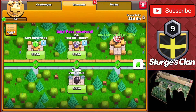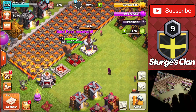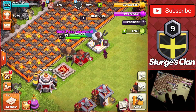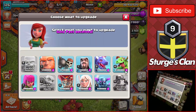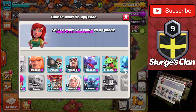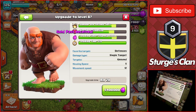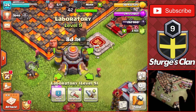We got the gold pass and can now collect the rewards from the beginning of the season pass. Starting upgrades with something in the laboratory - we're going to upgrade the Giant up to level 8 since we'll be using those in one or two attacks today. That's 5.4 million elixir and an eight day build time, getting it to max level for Town Hall 11.